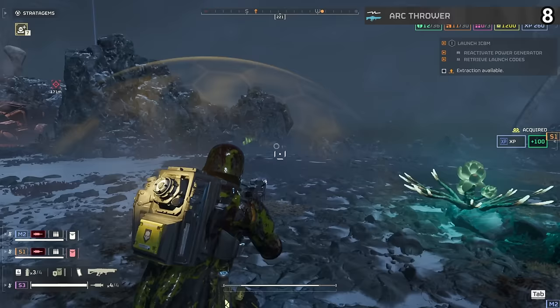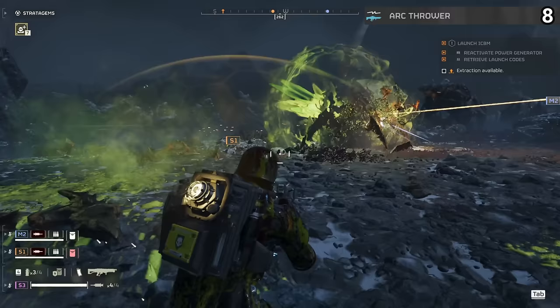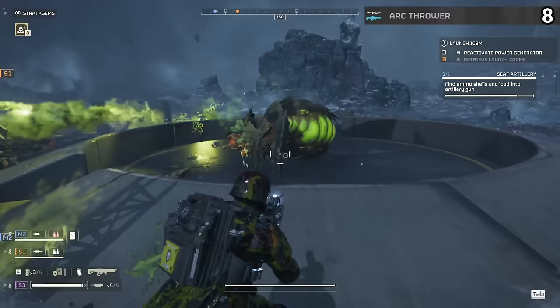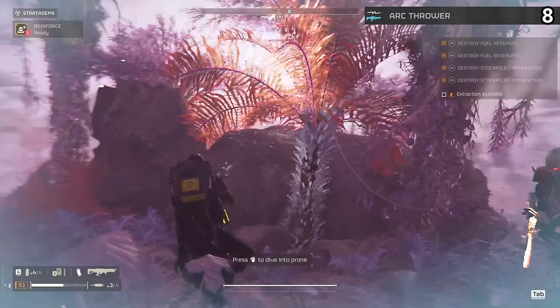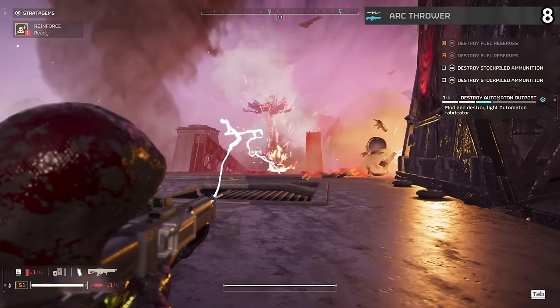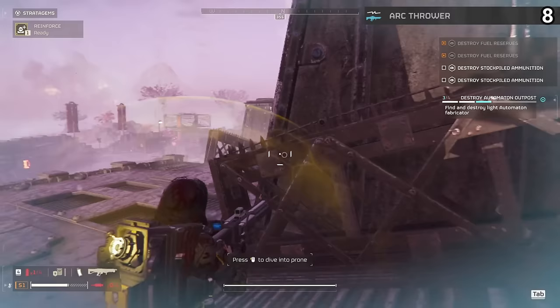It charges up quickly, letting that bolt get out and do its job. The main downside is that it's highly inconsistent — sometimes it just doesn't chain to the enemy in front of you, sometimes it gets blocked by objects, and even grass can get in the way. And it also wrecks your team. When running this, you must be in front, because anyone remotely ahead of you is getting chained and instantly dropped. Against robots, it just isn't effective enough — armored enemies like Walkers, Hulks, and Chainsaw Madmen take far too long. The chaining and infinite ammo are super useful, but the team-killing and irregular hits make it tougher to use. C tier.